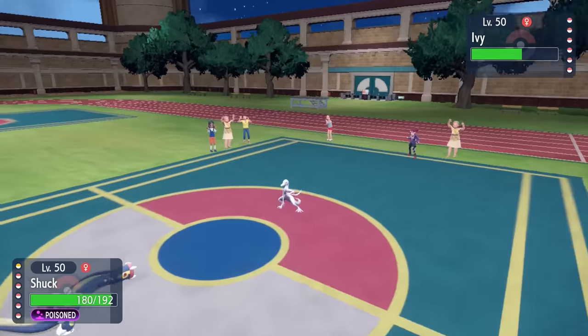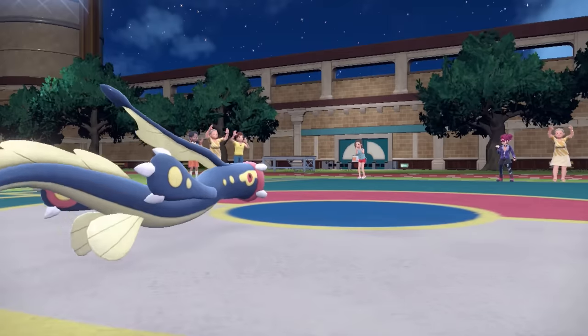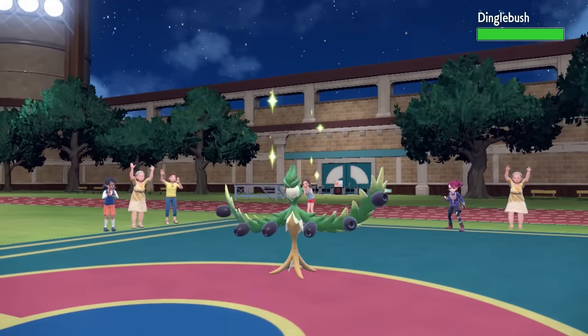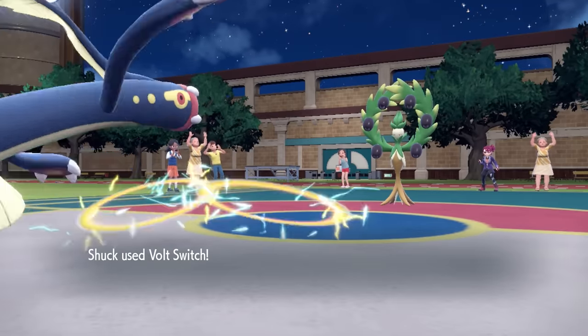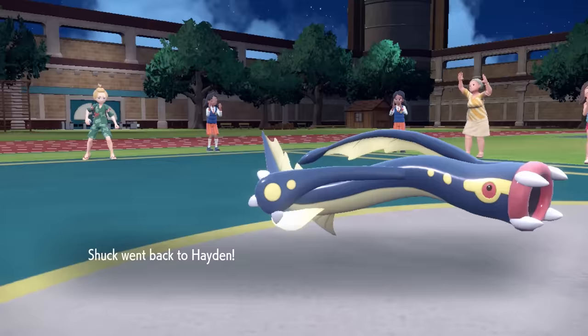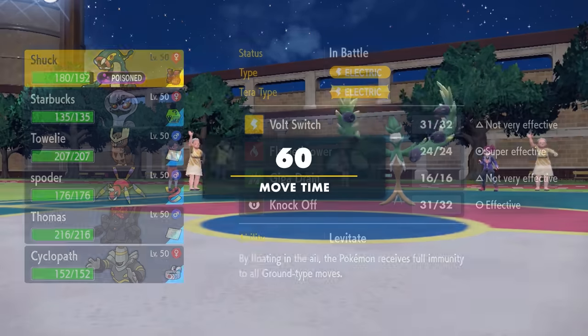Being Toxic poisoned is unfortunate — it's going to ruin the longevity of my special defense wall — but I imagine they're definitely going to switch out, which means I can go for a Volt Switch. That gives me momentum because I see what they switch into and can bring in a matchup accordingly. They actually go into Arboliva, which gives me a pretty good opportunity to get Noctowl going early.